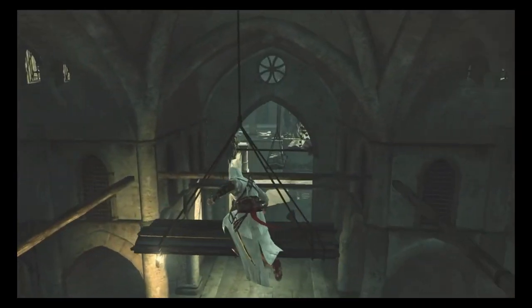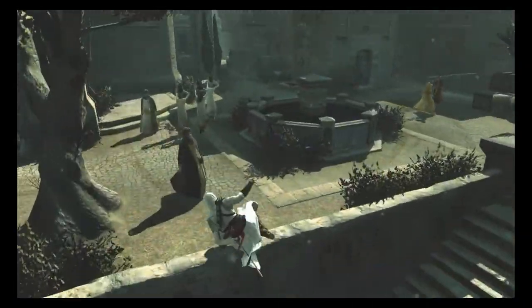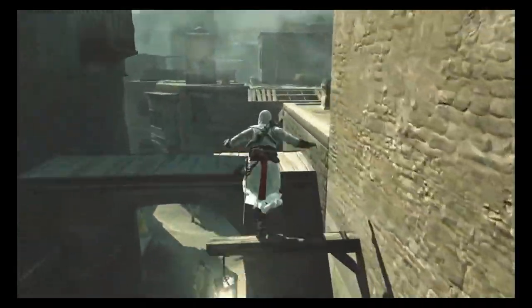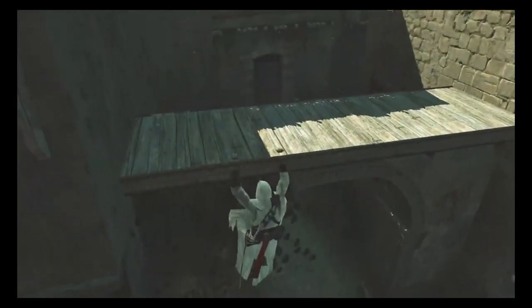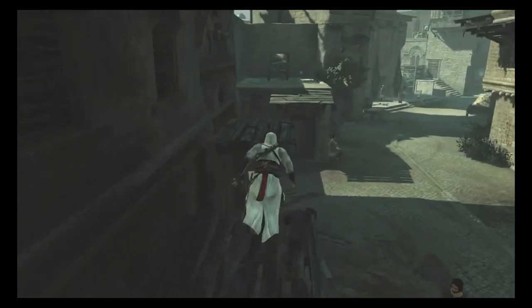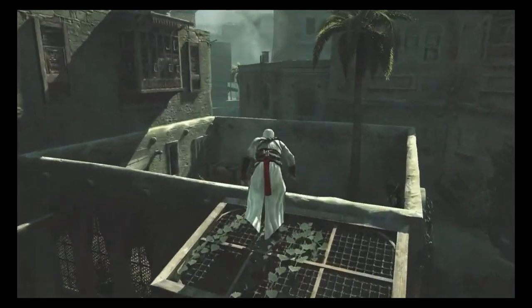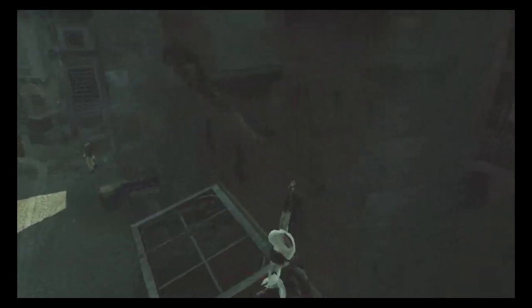How vaulting was performed in AC1 was that you had to be standing on a non-standing object — any object where you're not standing straight up. So like a beam where you're kind of crouched. Even when you're climbing up a wall for a second you'll be crouched there, so you can use that as a non-standing object. As you're climbing up a wall you can vault over the next thing in front of you, and as you jump and land, if there's an object in front of you, you'll be able to vault over it.